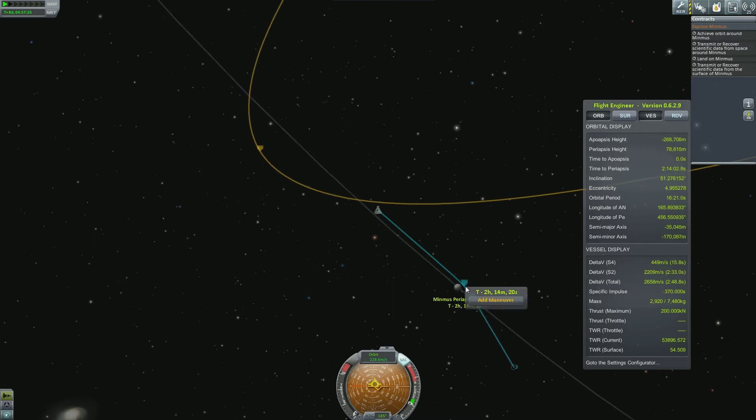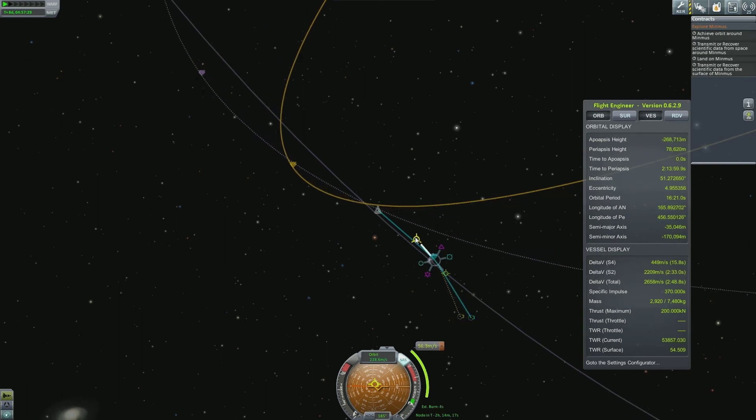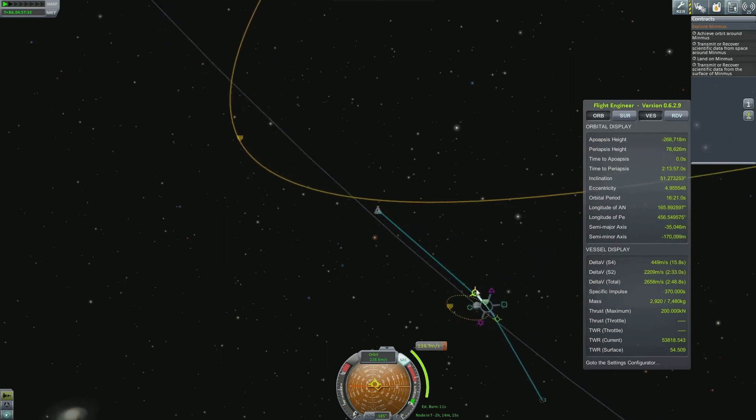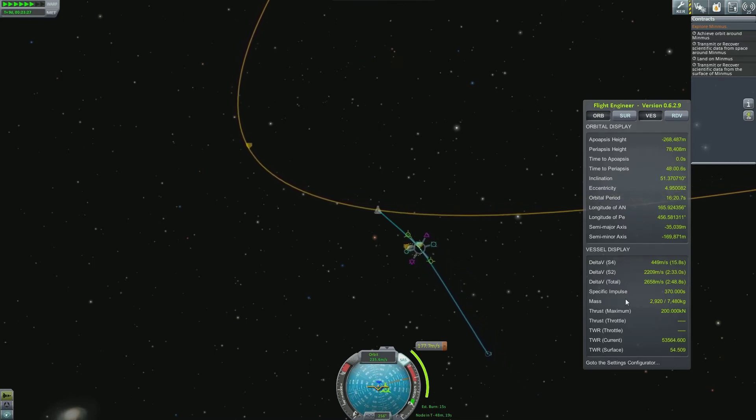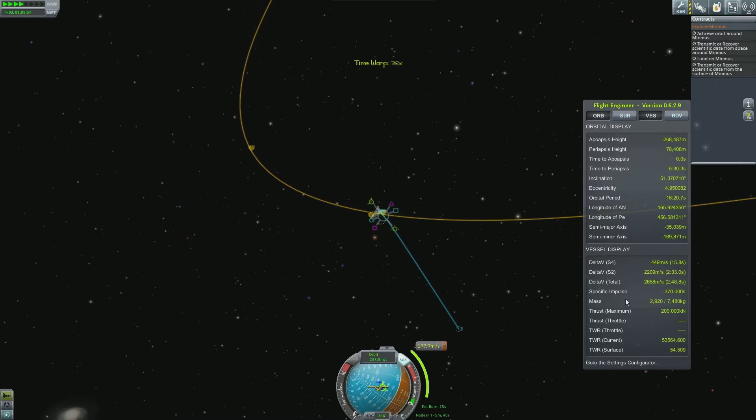Now let's go ahead and create our next maneuver. Get that nice little orbit around it. It only requires a burn of 177 delta V, which is really good because I've still got 2,658 delta V left — and I know that because it says it right here on this flight engineer equipment. Please download that if you're struggling with planning your missions, if you're not sure if you've got enough fuel. That's a really valuable resource. Curse.com forward slash Kerbal Space Program — you can find all the mods in there. The link will be in the description.